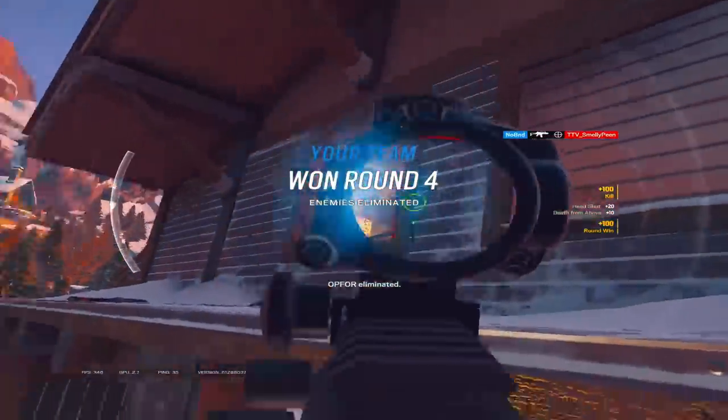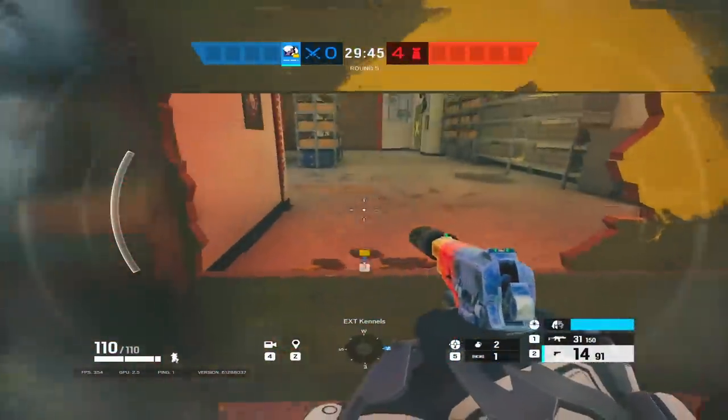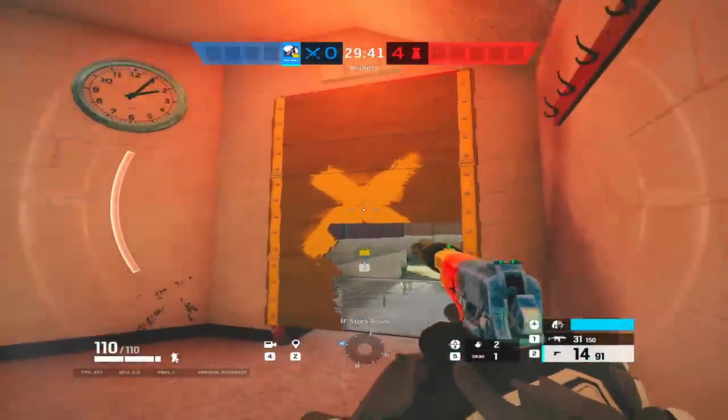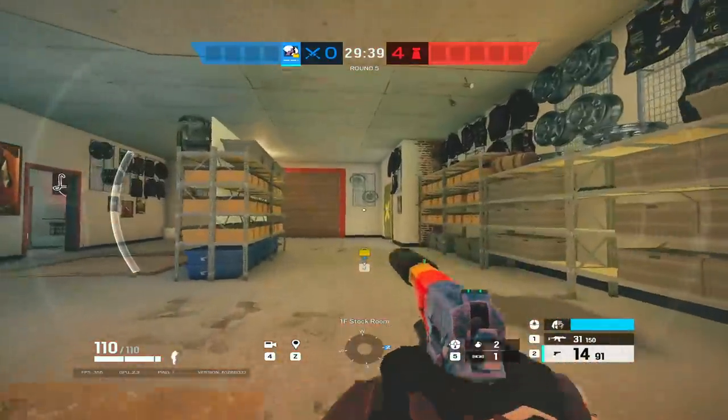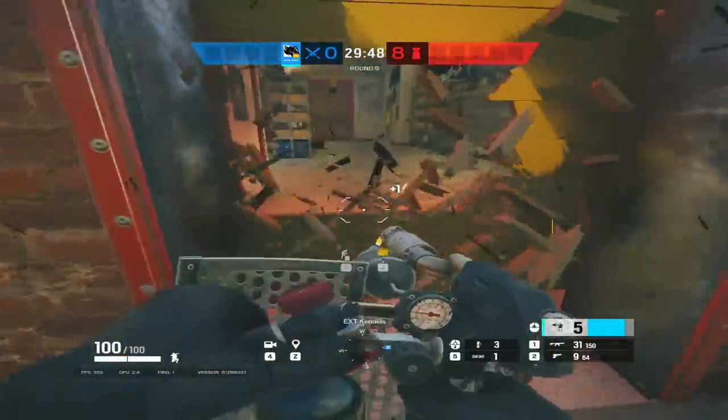Tip number thirteen: you can silently enter barricades with every operator. Just melee underneath the X of the barricade and the panel below that to get a perfect crouch-sized hole. For an extra sneak factor, you can use Maverick's blowtorch to break the same panels without the melee noise.